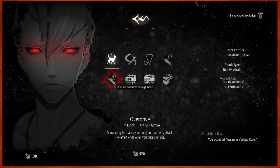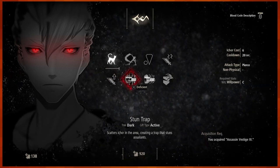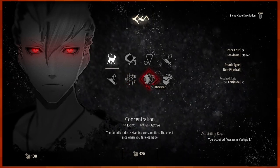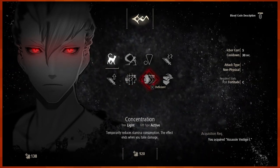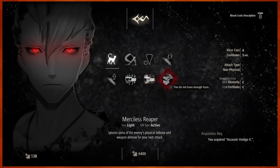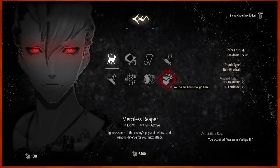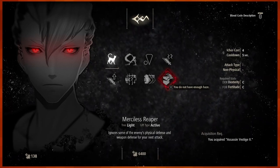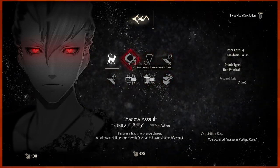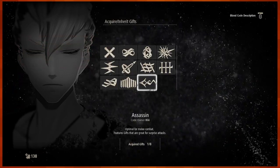It just kind of sucks when you take damage, because y'all know me — I can't block or dodge worth shit. Sun Trap scatters I-Corps in the area, creating a trap that stuns the salience. Concentration temporarily reduces stamina consumption — the effect ends when you take damage. Goddamn, that's a lot of skills here. Merciless Reaper: ignore some of the enemy's physical defense and weapon defense for your next attack. The Assassin's pretty damn cool.